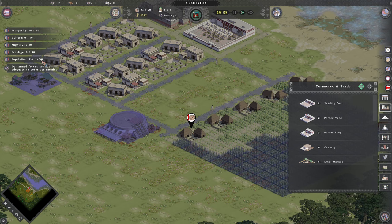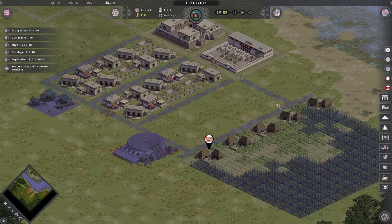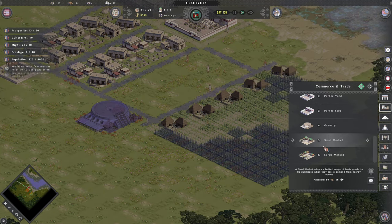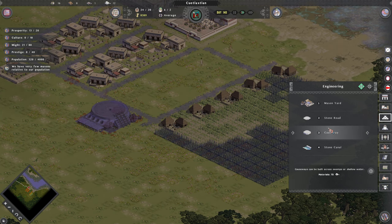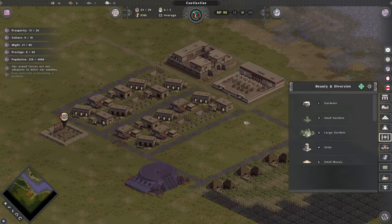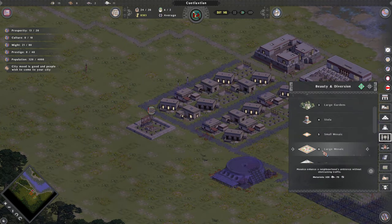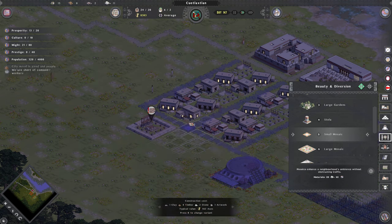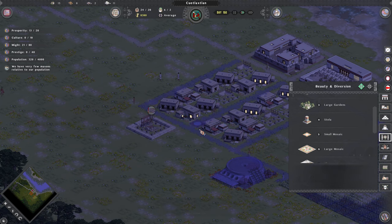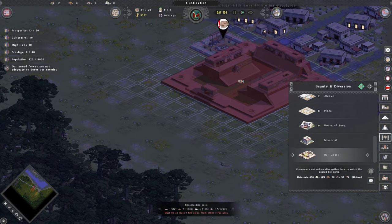We can see some little numbers over here to keep an eye on — it wants 4,000 people and we've got 300, but we're fine. We've got more houses being built as we speak, and they're about to get some food so they should be happy. For diversion, maybe something like a mosaic over here. I can hit R to change it and make it look like a different mosaic — that's pretty neat. There's also a House of Song, a Memorial, and a Ball Court — yeah, with the hoops, very neat.